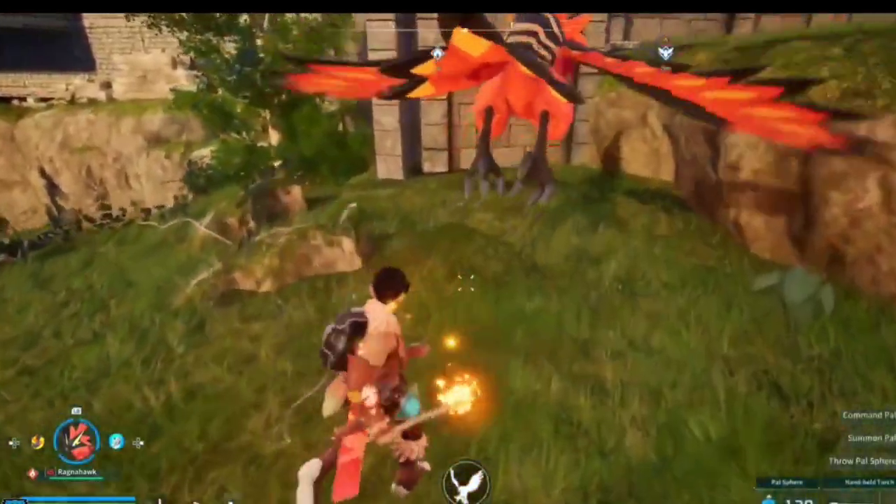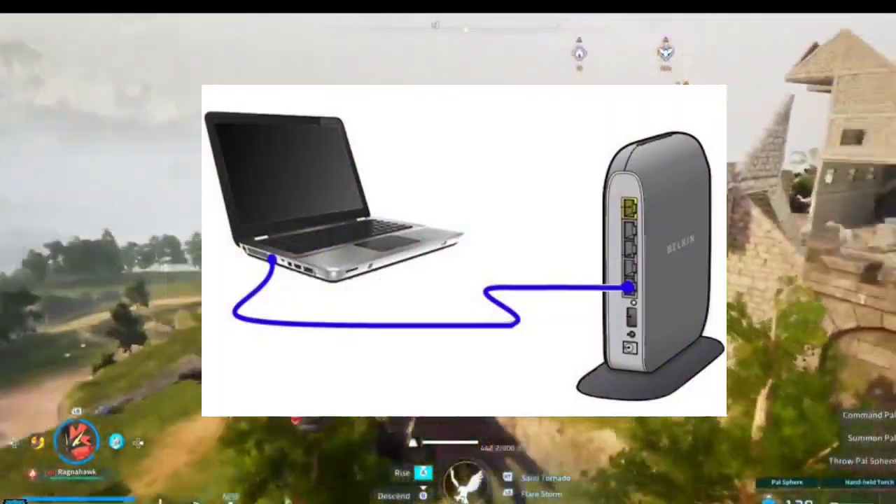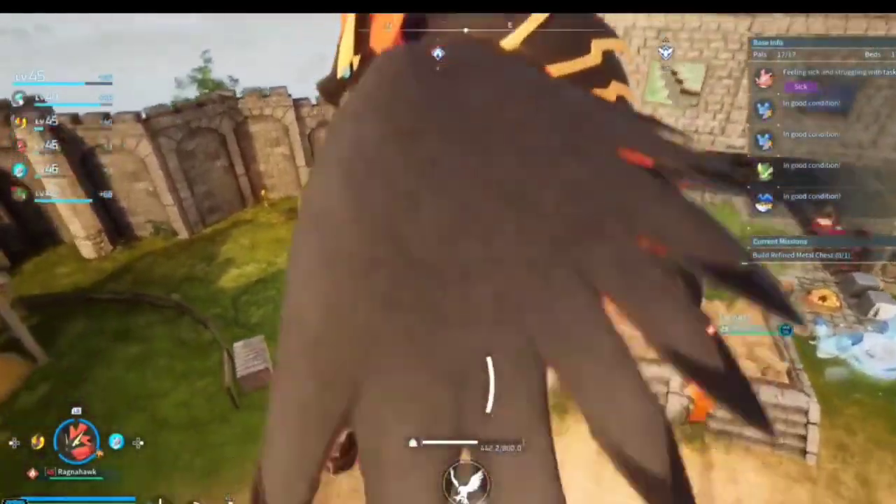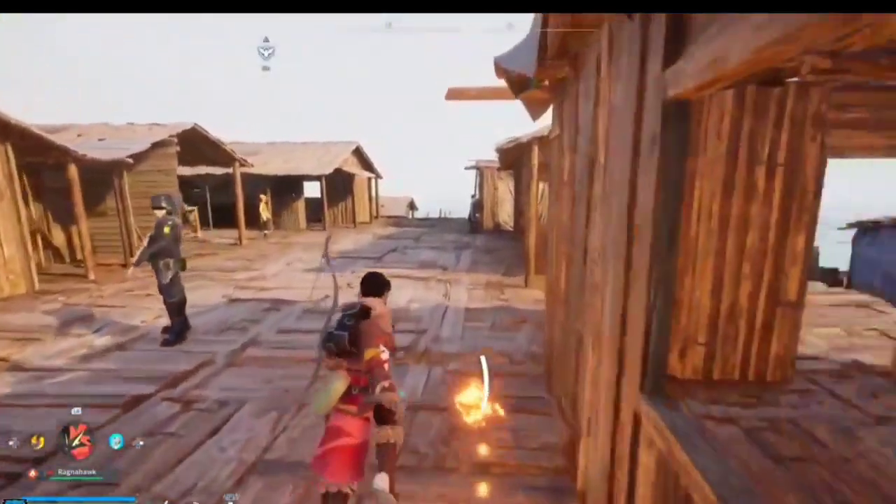3. Use a wired connection. Opt for a stable wired Ethernet connection over Wi-Fi. This simple switch can provide a more reliable and lower ping gaming experience.